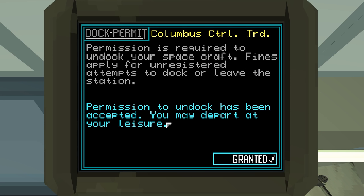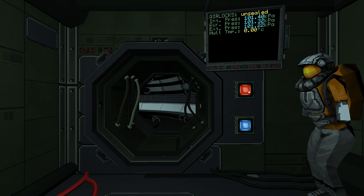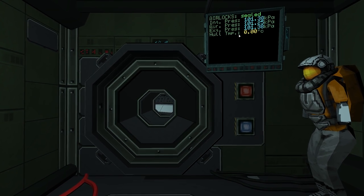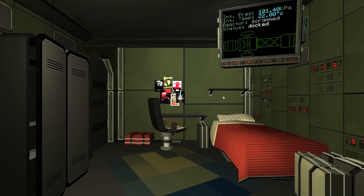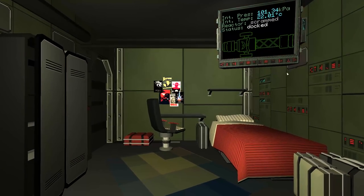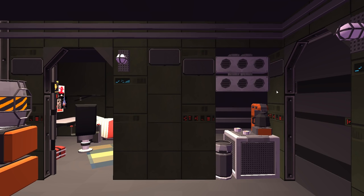I need to request permission to undock. If you had any outstanding fines you'd have to pay them there. Going into the ship, which is apparently very loud. We'll close the outer door and the inner door. I have not yet tried to undock from the space station while the doors were open, and I'm not going to try it on purpose. The whole point is things are simulated — you've got interior pressure, temperature, and flying close to the star is probably not a good idea.